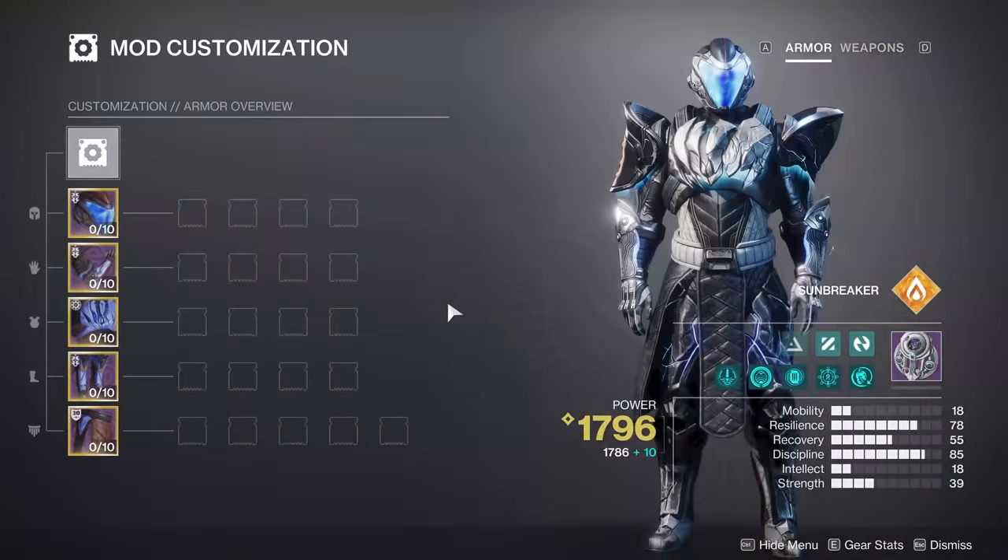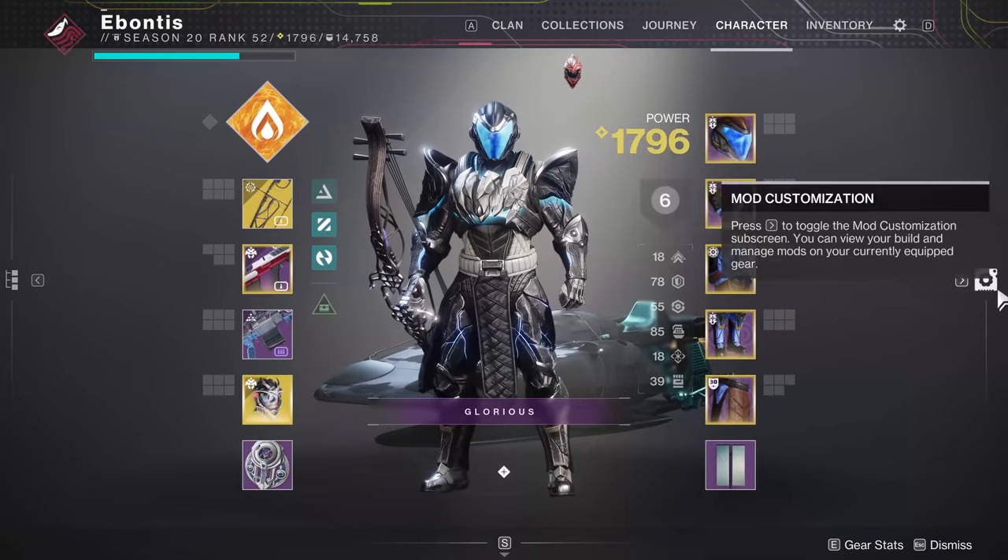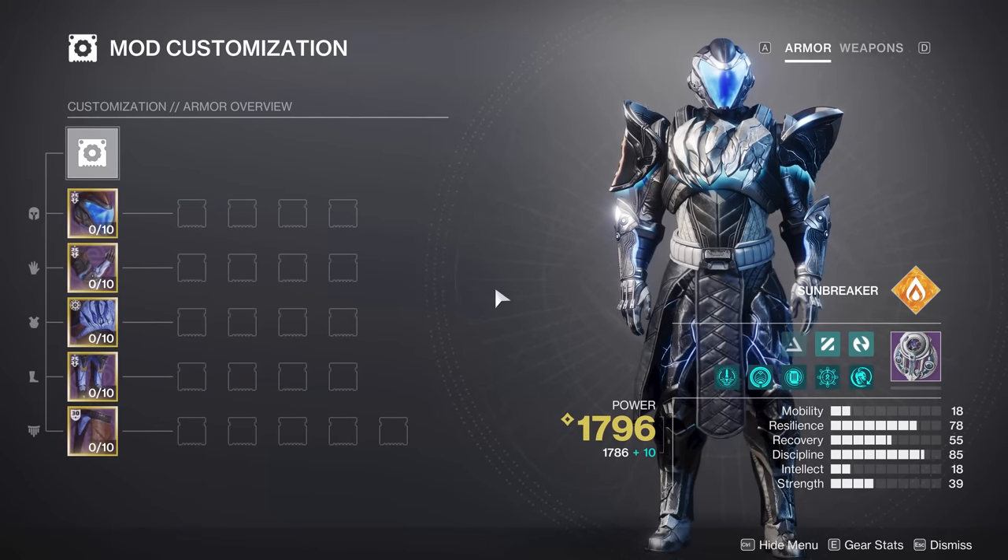So: Artifice Armor — a good thing. No Armor Affinity — a good thing. Artifact perks that are now passive benefits and don't take up mod slots — also a good thing. We're off to a pretty good start.